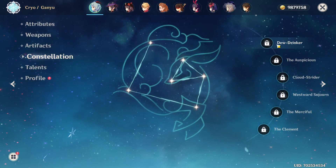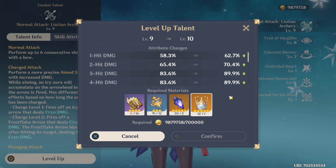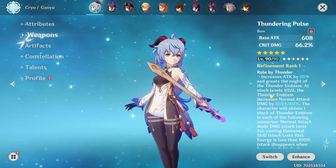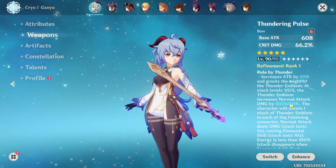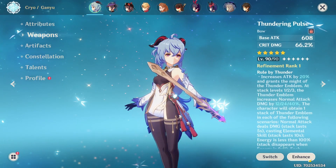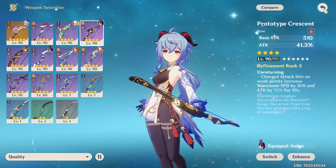Constellations on both accounts are zero — I forgot to mention that on the other account. The talent priority is again to max out the normal attack. The Thundering Pulse doesn't get a charge attack damage bonus — it only gets a normal attack damage bonus of 12, 24, or 40 depending on your stack levels. Another alternative weapon would be the Prototype Crescent, and I'll showcase the damage on that one too after we do it with the Thundering Pulse.